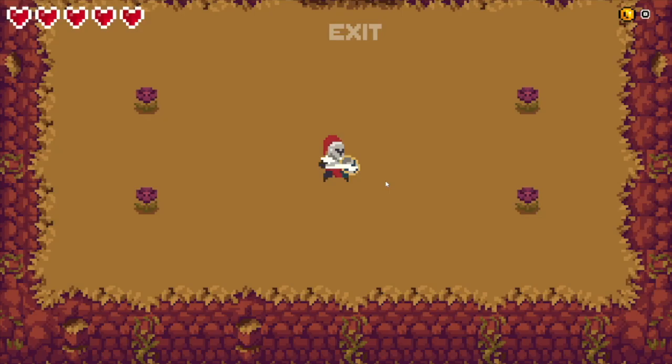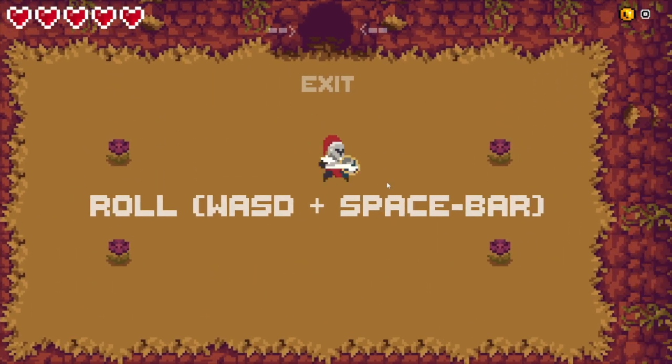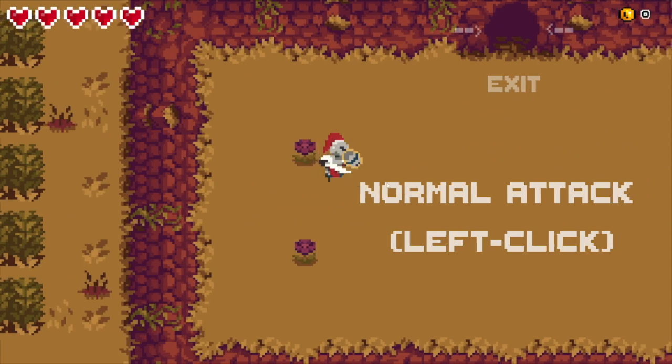It's a little bit loud - I'll redo the mixer. The tutorial screen says Move with WASD. I like the pixely text to go with the pixely graphics. Roll with WASD and spacebar - that's quite cute.